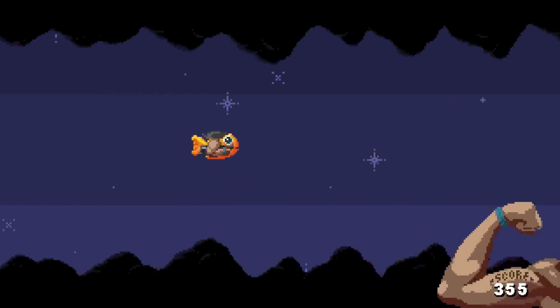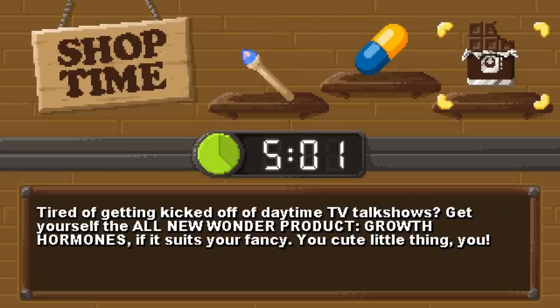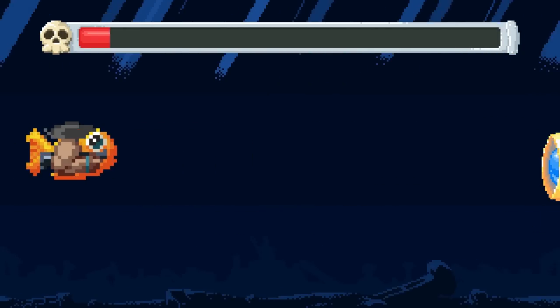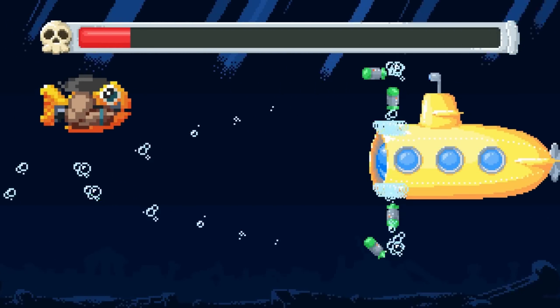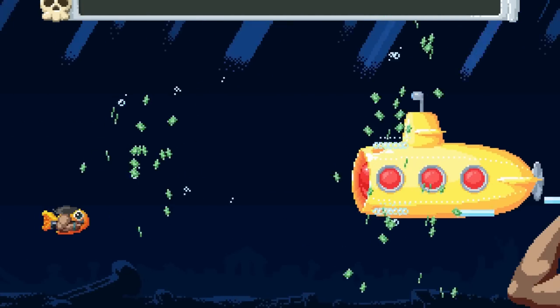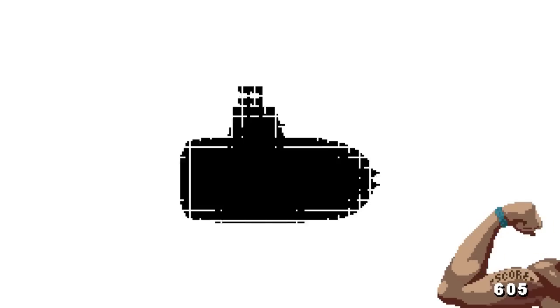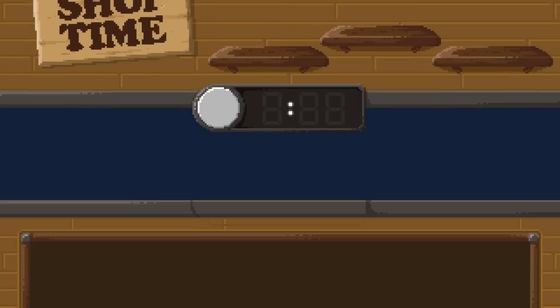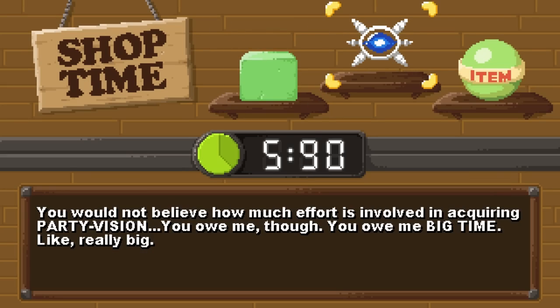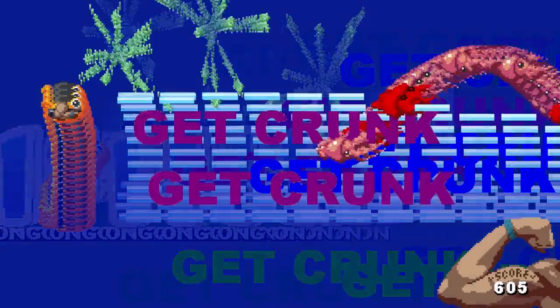Oh, a pelican! I made it. Choices: eyes of an eagle, innovative new control scheme, or growth hormones. Growth hormones — you're huge! Oh no, being huge is bad. But did I kill the boss?